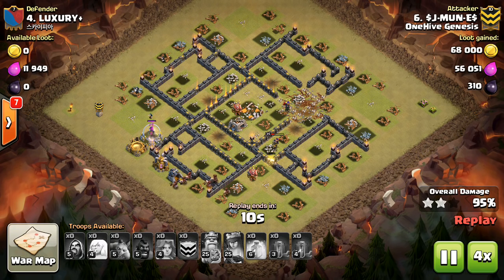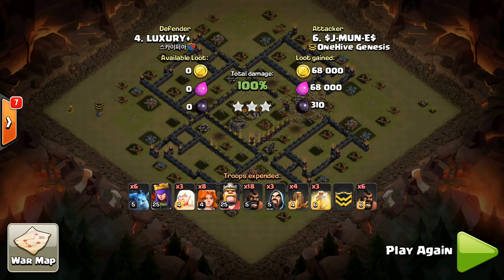Also, you probably have heard that you want to deploy your wizards on the opposite side where your hogs finish. Typically, that's going to be the same side your hogs start, so start your wizards as soon as you deploy your hogs on the same side and cleanup will get started as soon as the hogs have entered the base.